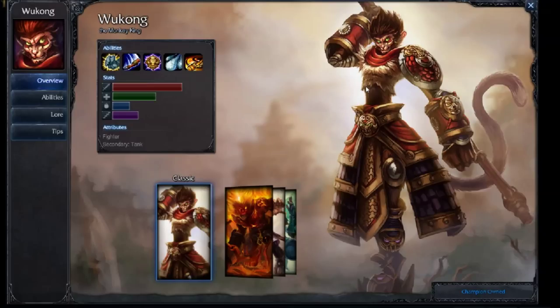Wukong is a fighter slash tank. He is a heavy bruiser, can do a significant amount of damage in solo fights and in team fights with his cyclone and his ultimate. He has some utility with his dash and his stealthy cyclone ability, and he can go full tank to help the team out if that's what it needs and still do a significant amount of damage. He is overall really fun to play with, pretty easy to play once you've learned his abilities, and especially if the enemy champion doesn't know how to play against Wukong, you can have a lot of fun with him.